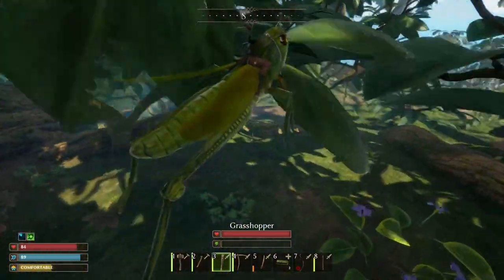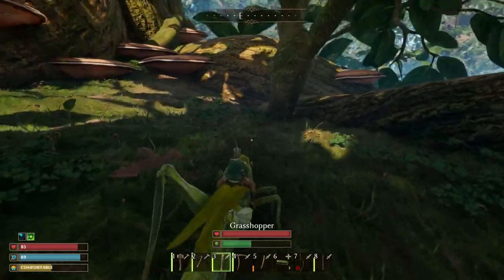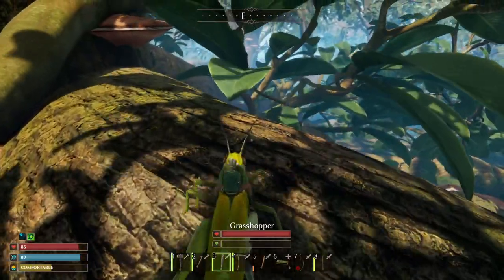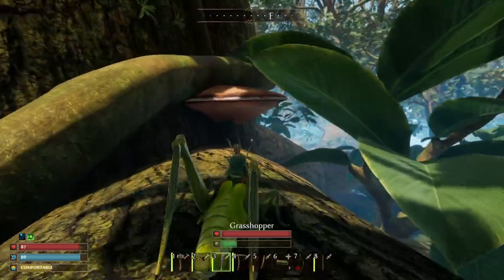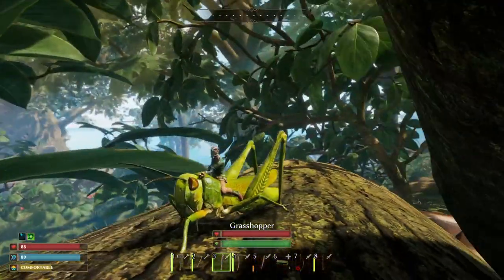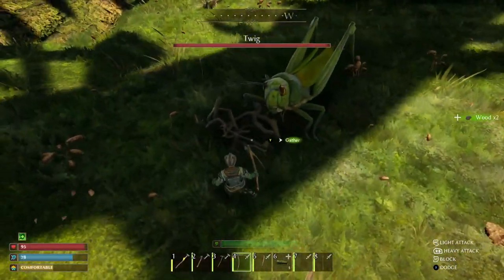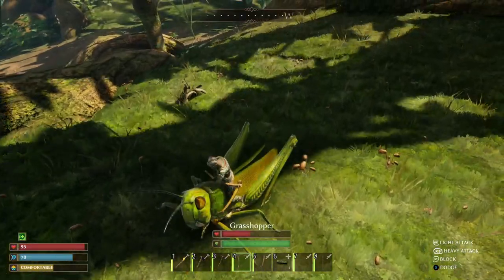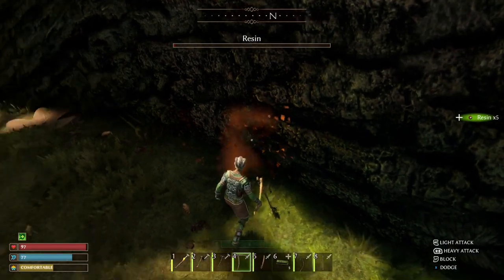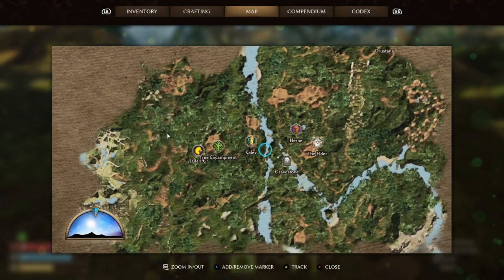You can only have one tame at a time, so if you want to tame another creature you must release the one that you previously had, or you may not get the option to tame it even when you've beaten it half to death. In the future they are adding stables, so it looks like you will be able to have more than one tame and park them in and out as many times as you want. As long as the creature doesn't die, you can keep this tame as long as possible. It will teleport back up to your tree base if you log out and log in. If you change bases or go to a friend's world, you'll bring your tame with you too.